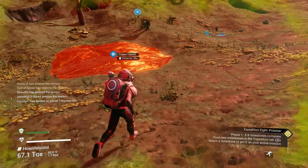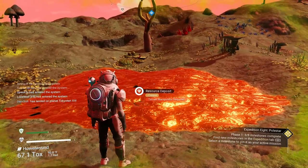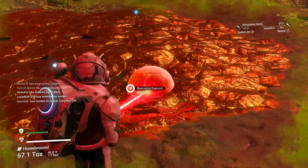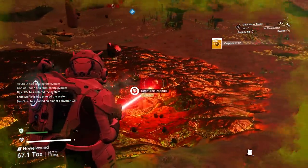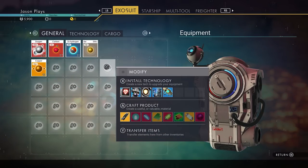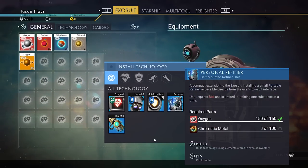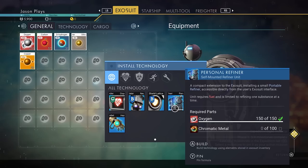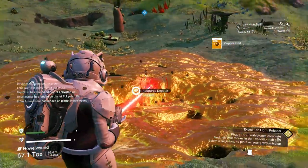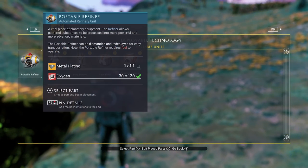Now that we have our terrain manipulator, you also want to pick up some copper because we can refine copper into chromatic metal and we'll need that later. Let's grab some right now. The best technology in the game — we can install things in our suit. Let's go to our personal refiner. We need chromatic metal, so let me farm some copper and turn it into chromatic metal.